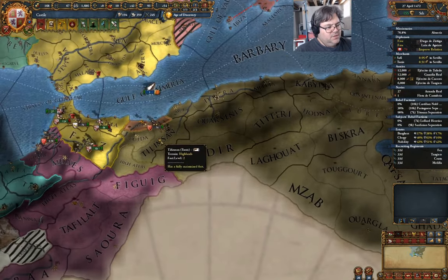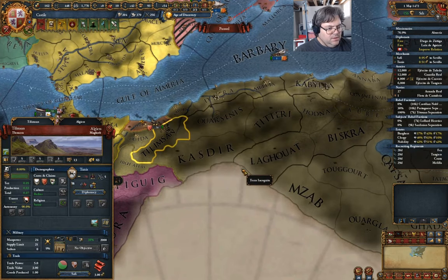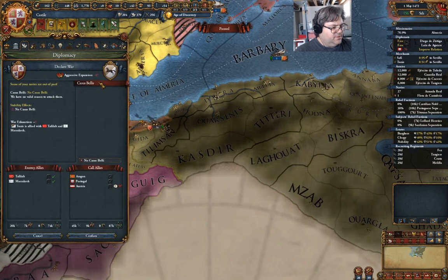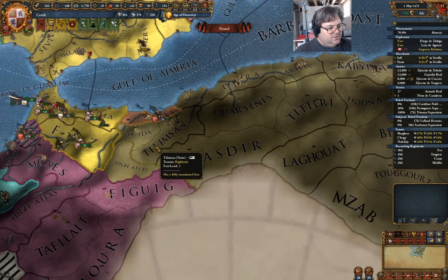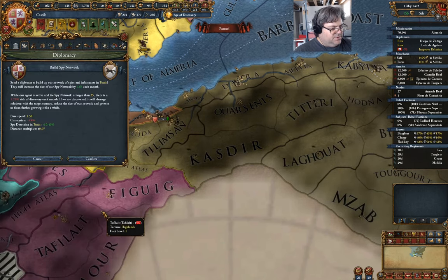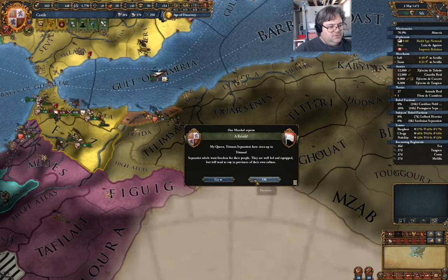If I go in here and look at declare war — I don't have a casus belli. That was dumb. So we're going to do some diplomacy here: build spy network. We're going to need to do that.